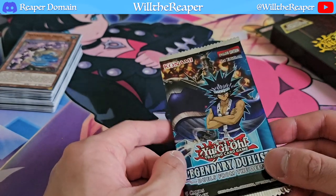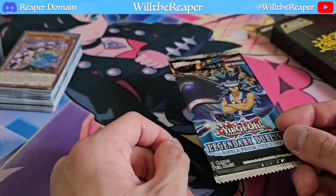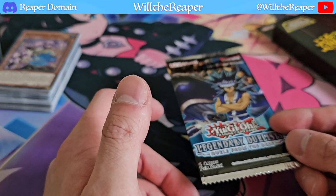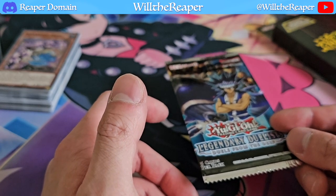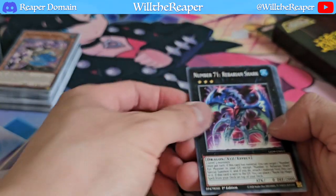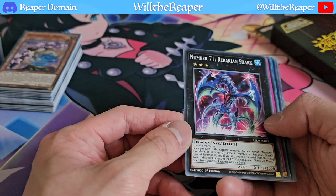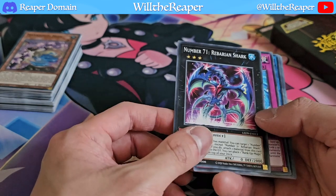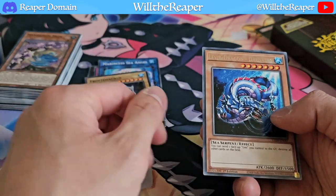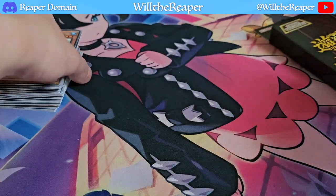Let's now see what Duels from the Deep has. I believe it features Legendary Fisherman cards, shark cards, and marine sets — nothing I was particularly interested in, so I didn't really miss out during the time I wasn't fully immersed in the game. For 20 cents a pack you can't go wrong though. We have Number 71: Rebarian Shark — a generic rank 3 that supports Number archetypes. We also got Marinesess Sea Angel, Frostosaurus, and Levia-Dragon Daedalus. Not bad at all for 20 cents.